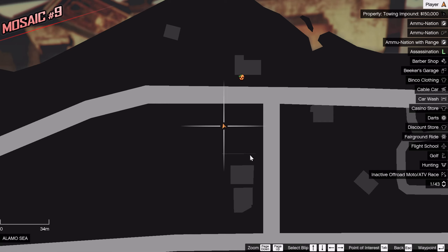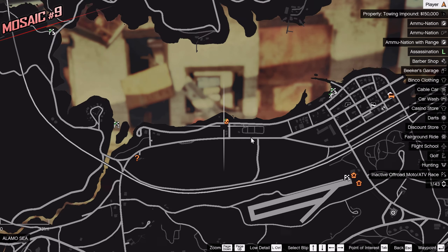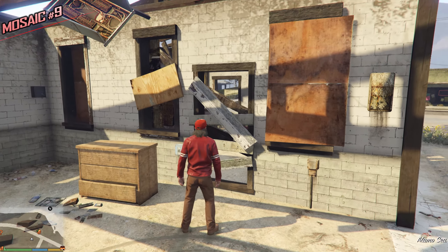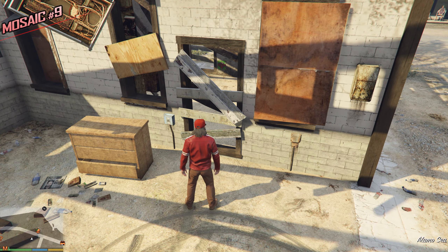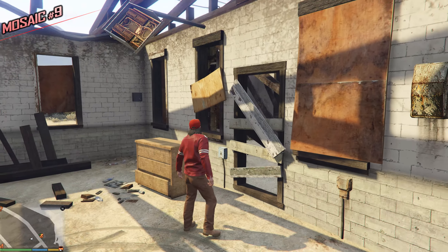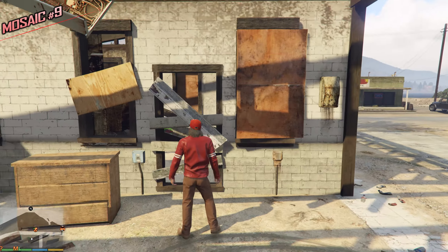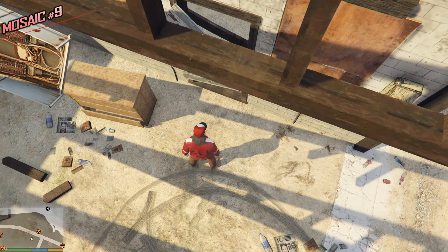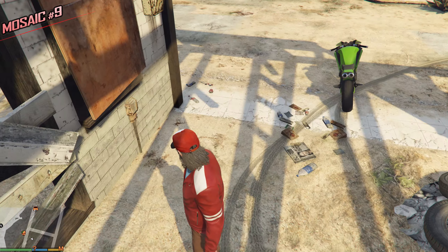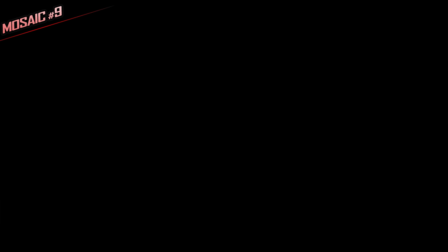This is a Monkey Mosaic I absolutely hate — it gave me so many issues. We have a rampage over here, and right across the street from the rampage we have a little abandoned house. The Monkey Mosaic is inside the house. You can position yourself exactly right, take out your camera, and take a picture through the gaps — if you get any closer you won't be able to do it. Hopefully this works — yep, it worked! No need to get inside.